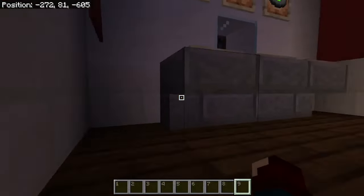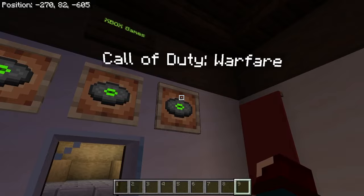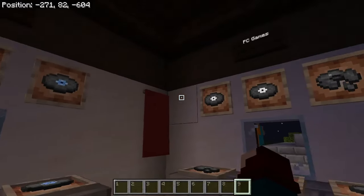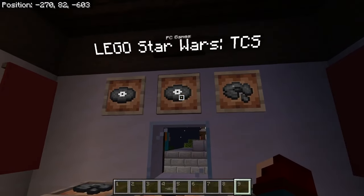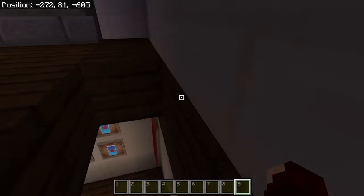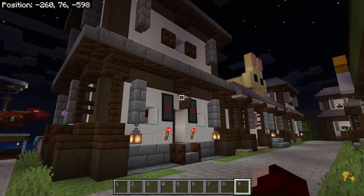There's also an upstairs area with more games like Halo Infinite, Minecraft, Call of Duty Warfare — I don't know why that's the Call of Duty I picked — Spider-Man, Little Big Planet, Sonic Frontiers, GTA VI, LEGO Star Wars The Complete Saga, and Cyberpunk. You just have a whole bunch of games here on display for people to buy and sell. I like how I was able to compact it all into this very nice and simple little build.